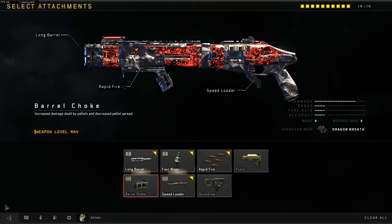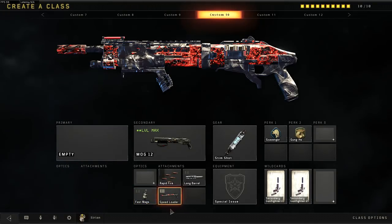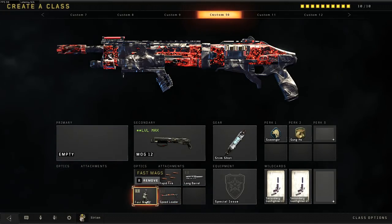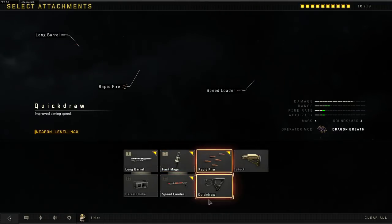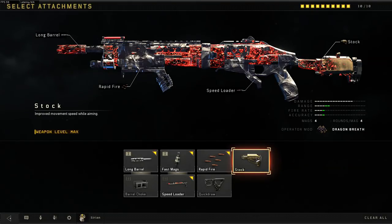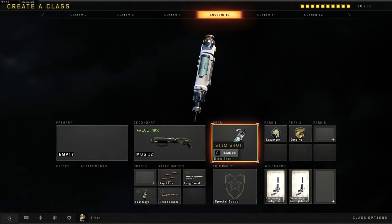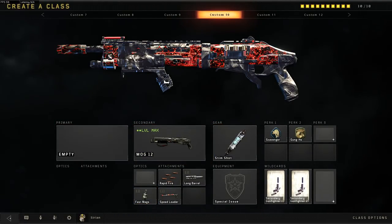The Fast Mags and Speed Loader are just because I play like a lunatic. You don't really need a Speed Loader. I would recommend using Fast Mags if you were to use this gun as a primary, though. Quickdraw can forget it, because it's got to do with ADS, and Stock as well. Neither of those I would recommend using, unless you really want to ADS with your Mog.